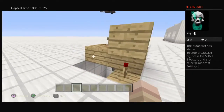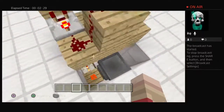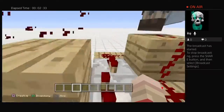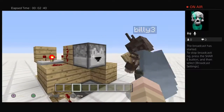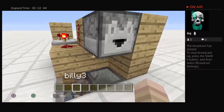It doesn't matter — it's supposed to be like that. Then you go like this and put a comparator right there, light it, and put another redstone dust there. Then you add a redstone block right there and get a dropper right here.